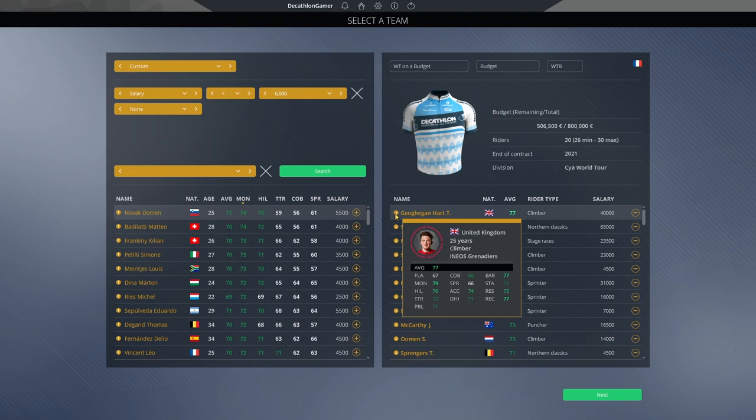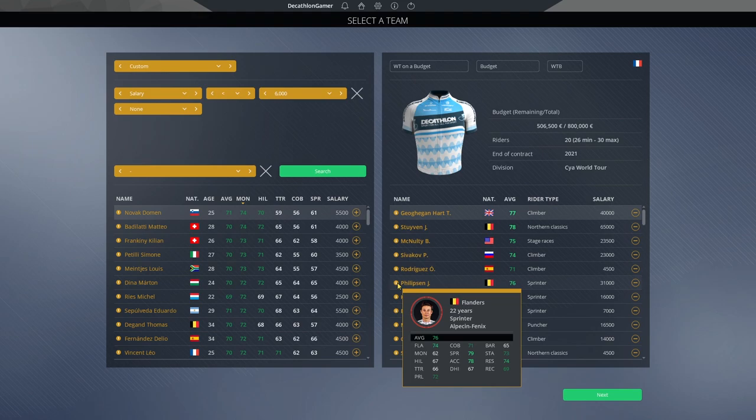Our next rider is the reigning Giro d'Italia winner Teo Gagenhart — a 77 overall, 79 mountain, 76 hill, 75 resistance, 25 years of age. A 40,000 budget for your top rider is a lot, but if you have a 100,000 budget that's roughly manageable. As a solid climber he can get you results — he's won one grand tour. Also important for one of your top riders is having a bit of reputation, which he has.